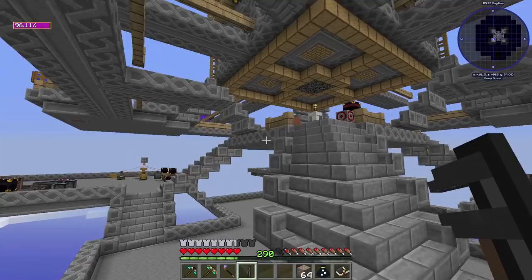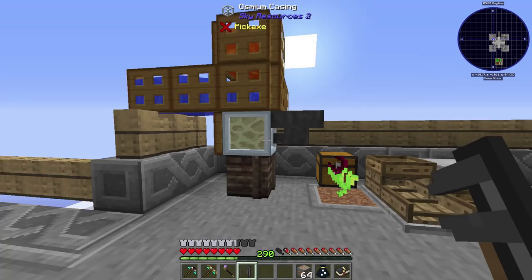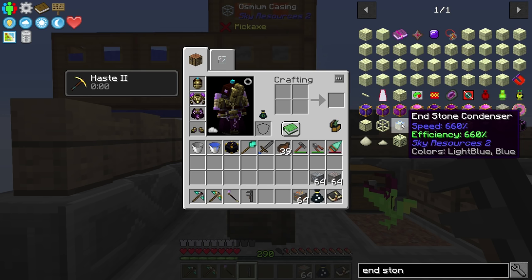I did a bunch of crafting — it's in that crate there, we'll get to that in a couple minutes. Over here I created the endstone condenser. I had it kind of pulled up here. I did not make the endstone combustion heater — I made the endstone condenser, that's the one I made.